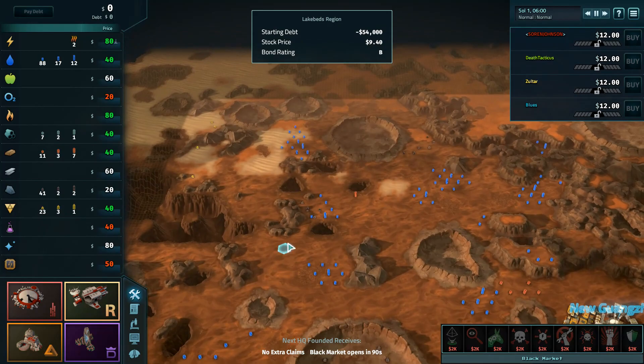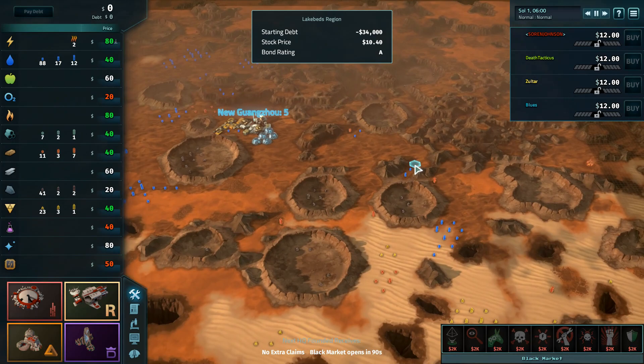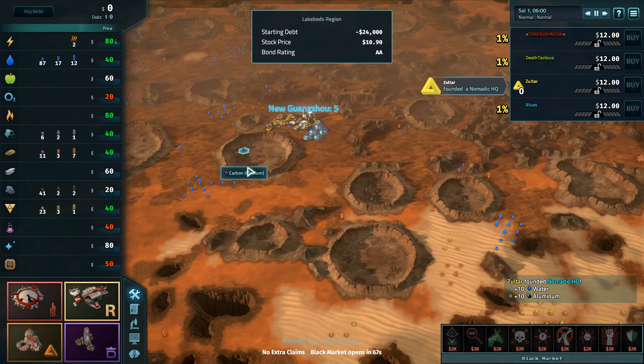I'm thinking scavenger first, nomad high silicon, low electronics, high aluminum - great spots for nomad founts. So we have a couple of good founts. If you don't get any of the scavenger founts, over here's a decent spot, over here's a decent spot for scavenger - two nomads.